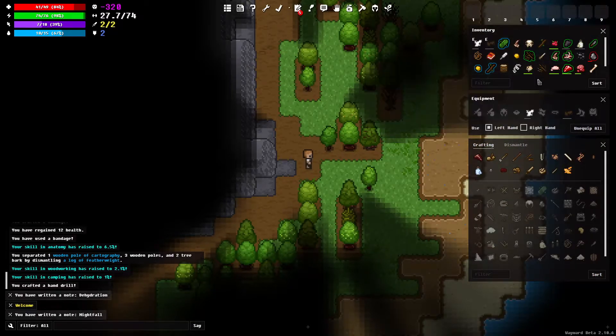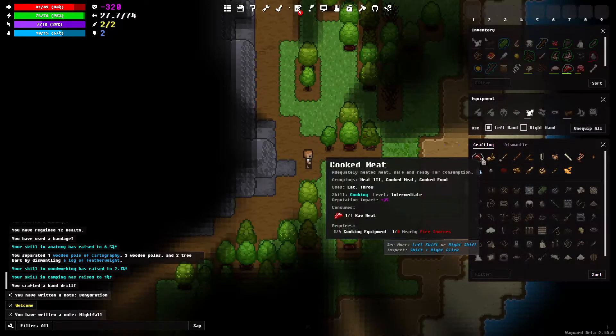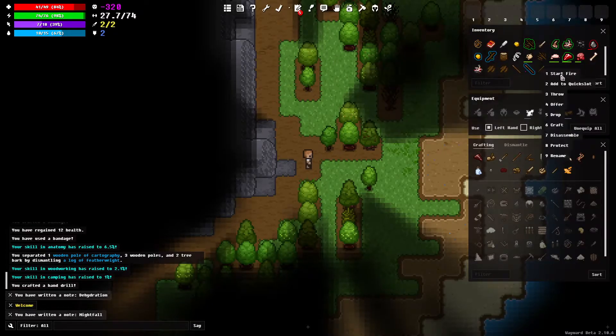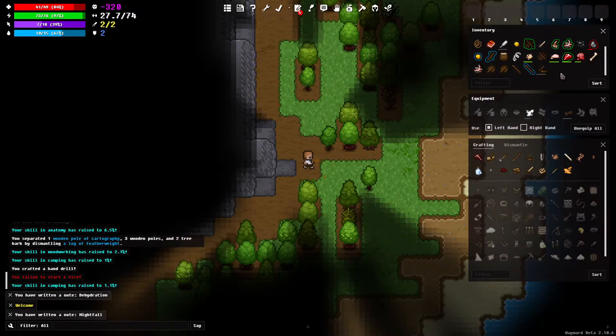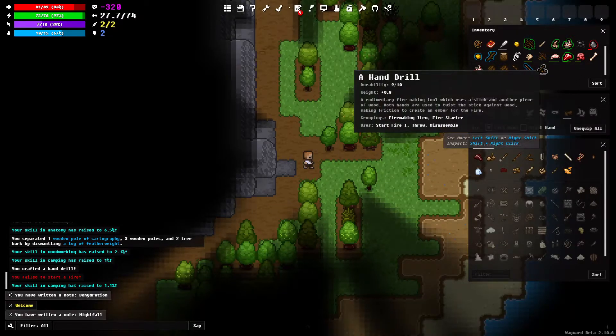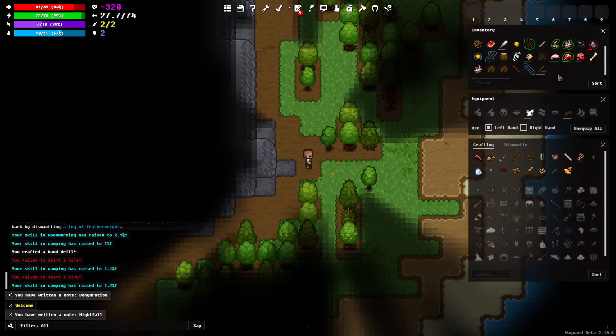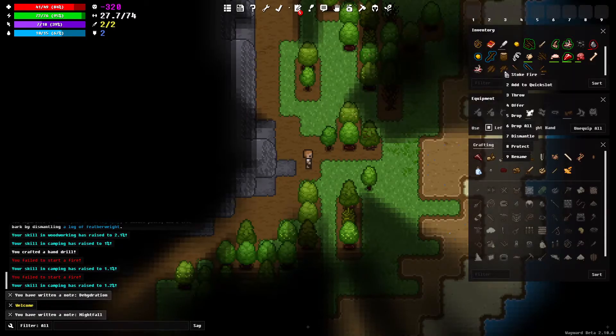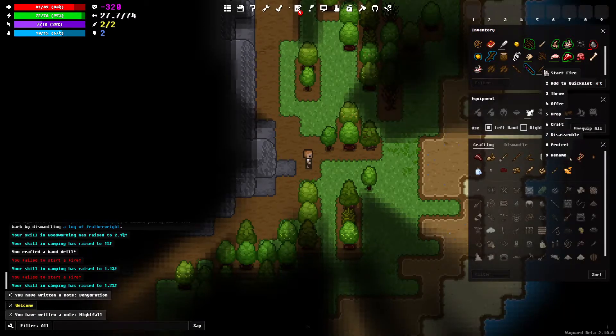Now the question is how are we going to make a fire. We've got the fire plow so let's right-click and it says start fire. You failed to start a fire. Let's try again. We failed again. I'm pretty sure we can just use the stuff we have in our inventory. This is to stoke — that's not to start — so this is still just to start a fire.